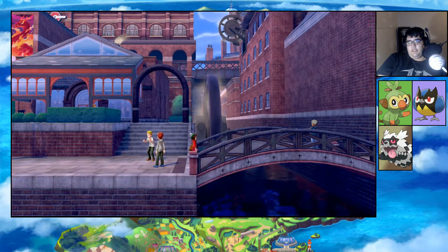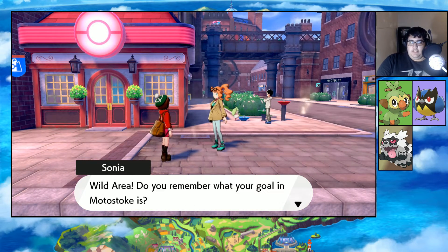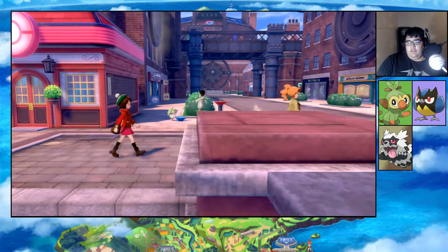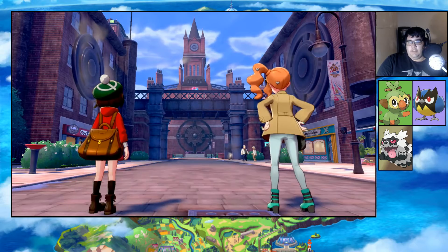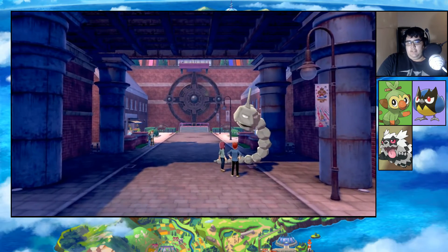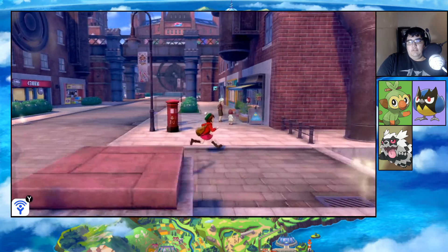Alright, we need to find grass. Close to the city - a lift to take you between the upper and lower districts. Well, can't go that way. A trainer who's braved the wild area - do you remember what your goal in Motostoke is? I'm here for the gym challenge. Yep, gym challenge opening ceremony. Look, a Steenee! By the way, the ceremony tomorrow is being held at the Motostoke Stadium. We need to find grass.